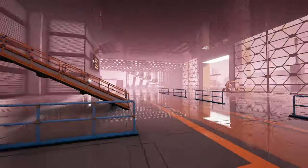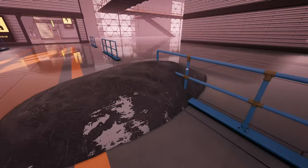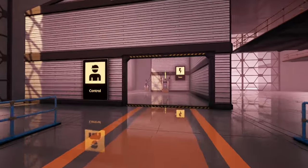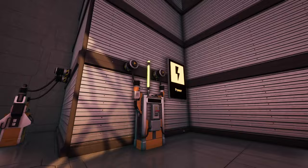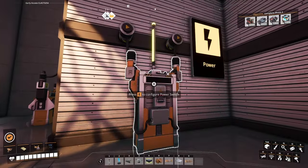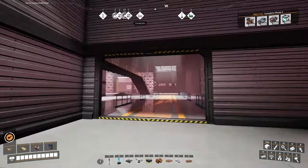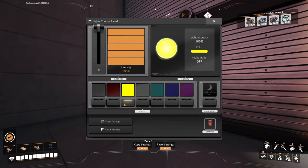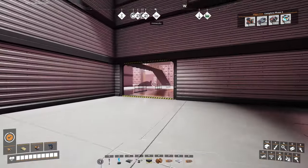Over here on the left is the control room. So over here we got power — this supplies power to the whole building as well as lights up the lights. Let's go ahead and flip the switch, shall we? And over here, of course, we can customize the lights if we wish. That will change the color of the lights in the entire building, not just in this room.